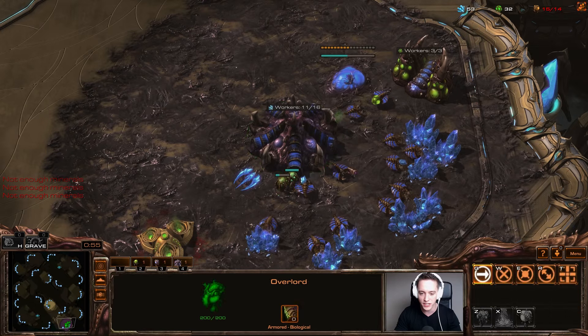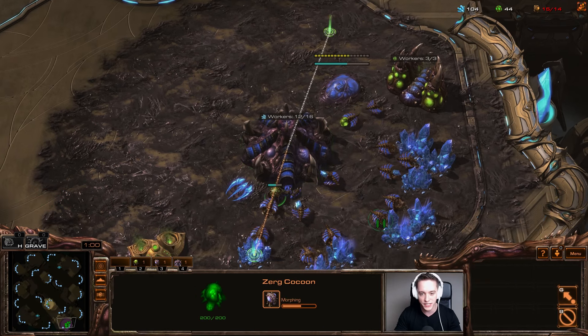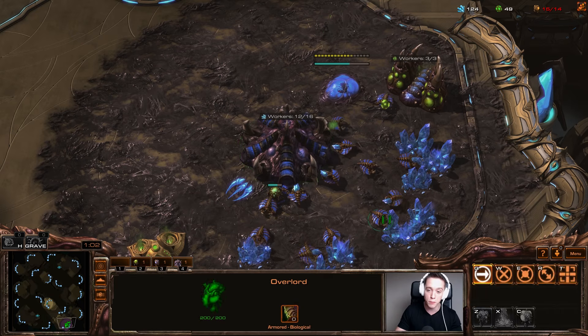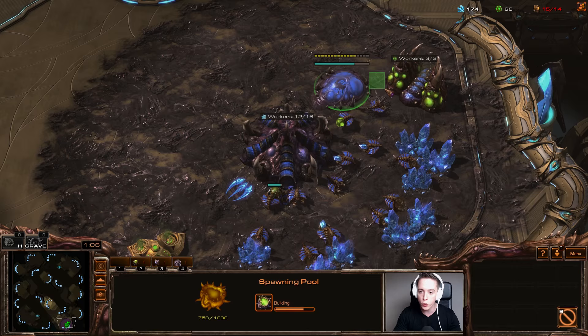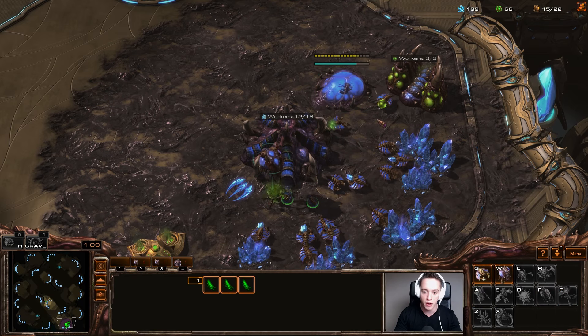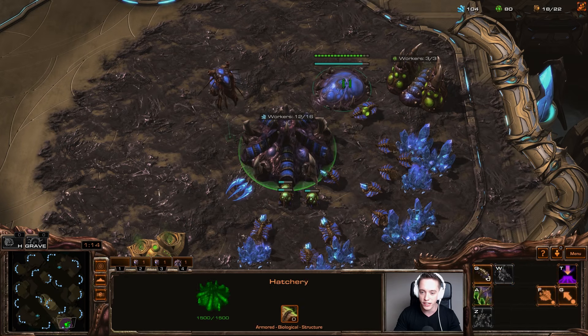I get a lot of questions about this because Zerg vs Zerg can feel a little bit tricky. But in general, in my experience, this is the most safe all-round build order. I also make sure I position the spawning pool so that one Queen can stand in that little gap — just in case my opponent is going to be cheesing, I'll be able to defend that with relative ease.